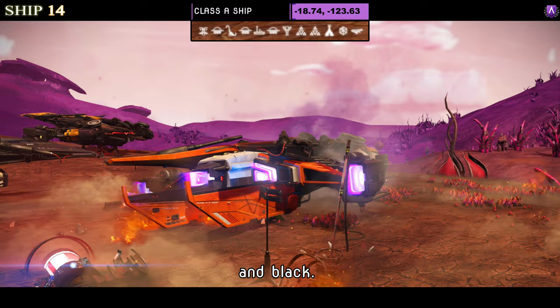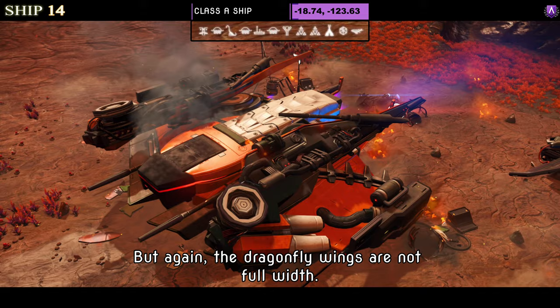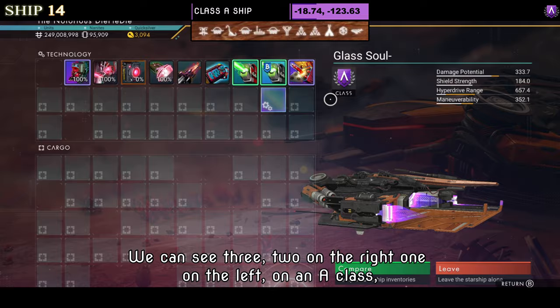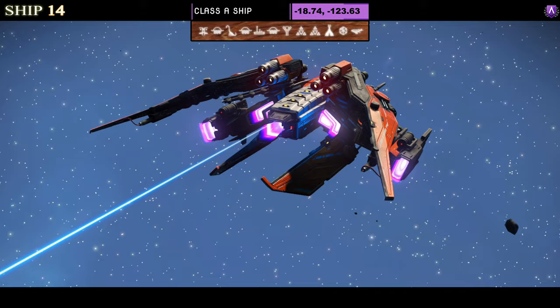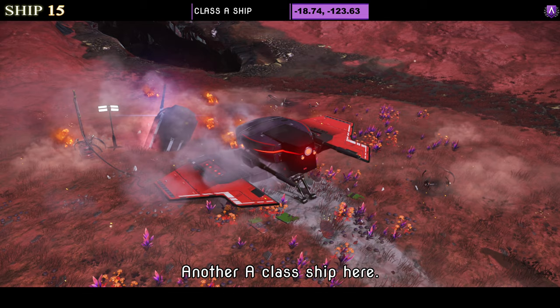Ship number fourteen is Class A, coming in orange, white and black — another dragonfly style. The bottom part extends at the back like half a hauler, but the dragonfly wings are not full width. Plenty of extra bits and pieces. Supercharged slots show three: two on the right and one on the left in A class. Once you take flight the bottom section that extends does split slightly, giving a slight angle. Looks okay.